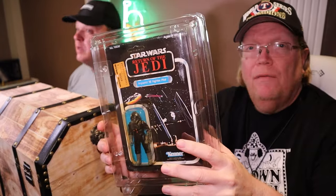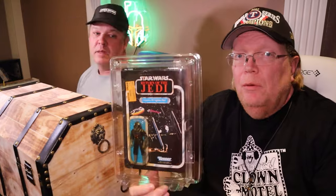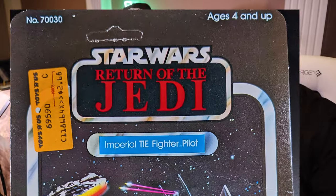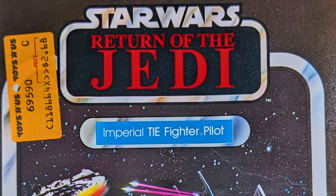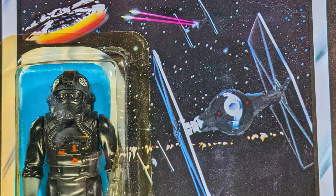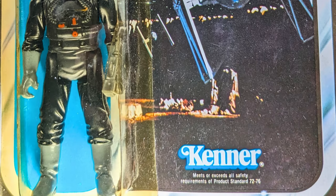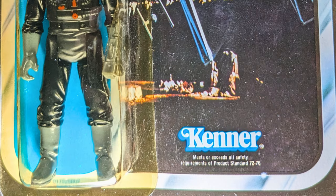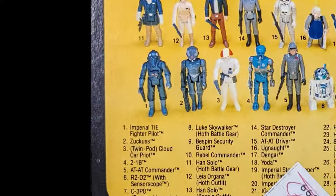These have been around since A New Hope — I don't know if they made them on the original, but I would say no. As a kid, if you were looking to have one or more Tie Fighters, we just put Stormtroopers in there. The Imperial Tie Fighter Pilot doesn't appear until he's number 26, so I think he first appears on the Empire Strikes Back card and then also on the Return of the Jedi card. I'll double-check and comment in the video if needed — the Imperial Tie Fighter Pilot first appears on the Empire Strikes Back 47A card back.